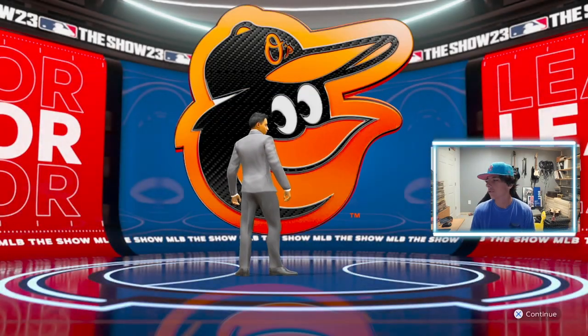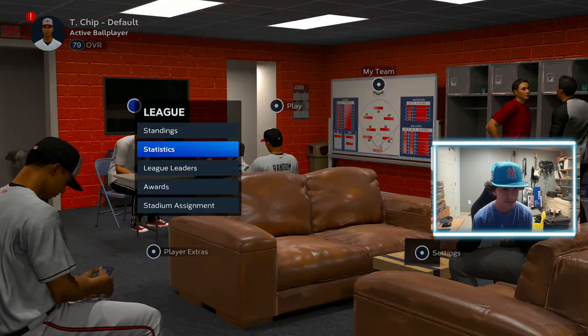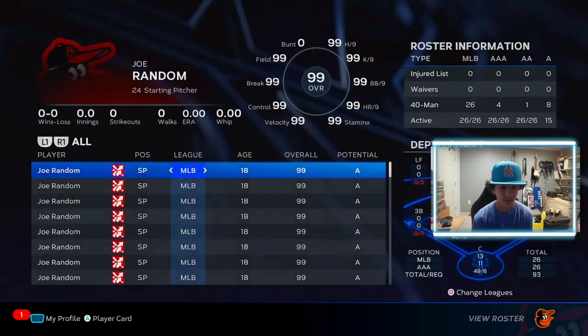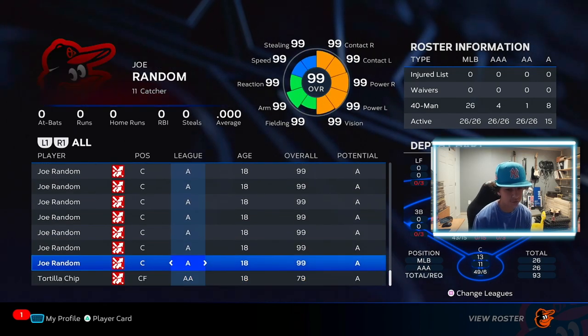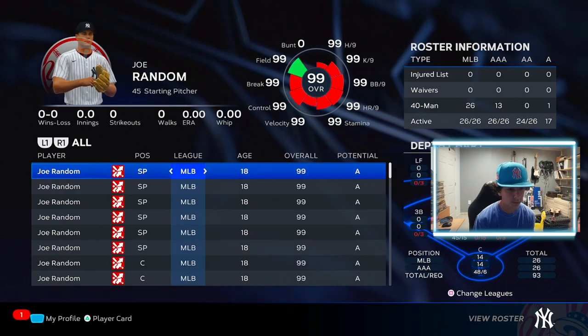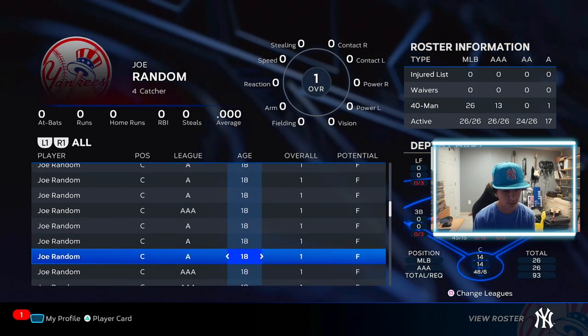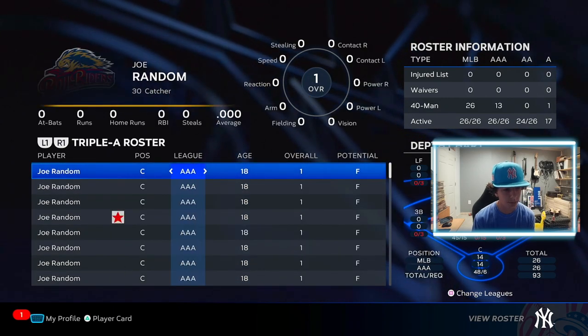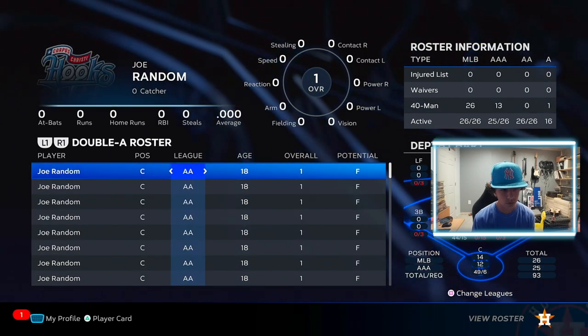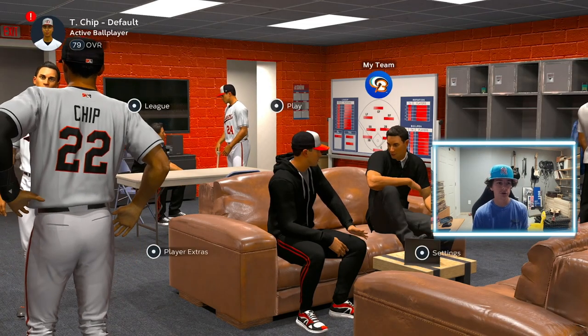So you select the Orioles and you're automatically on the best team in Major League Baseball. What this means is the rest of the league is all zero overalls while your team is all 99 overall. Let's take a look at rosters — everyone on your team is 99 overall, and then when we go to other teams, they are all terrible. The Double-A rosters are all zero overall. Some MLB rosters weren't changed, but you shouldn't make it to the MLB anyway.